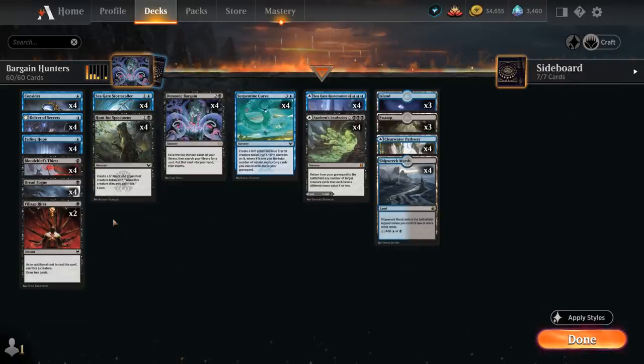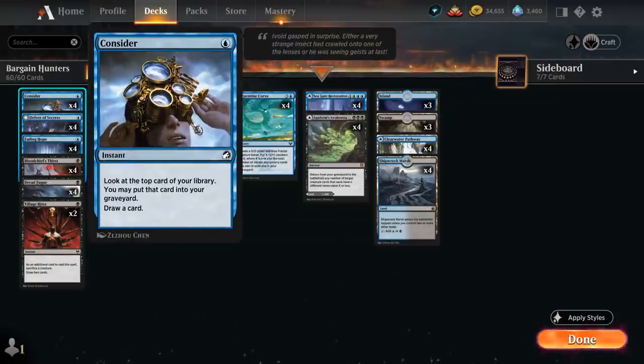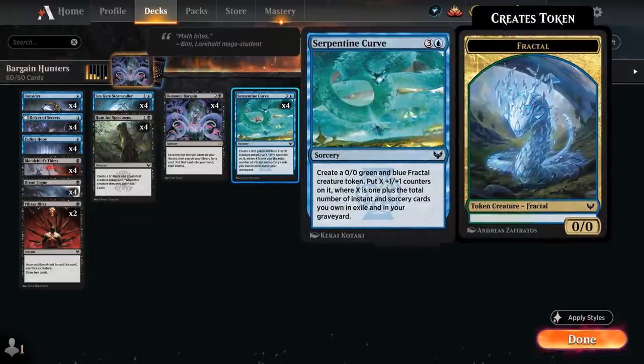We're also a Delver of Secrets deck, which takes advantage of all the instants and sorceries. We've got 38 instants and sorceries total, so about a 2-in-3 chance of transforming Delver of Secrets in our upkeep and turning it into a 3/2 flyer for 1 mana — quite powerful. We've also got Consider as an instant to look at the top card of our library, put it into our graveyard if we want, and then draw a card — another way to grow Serpentine Curve.